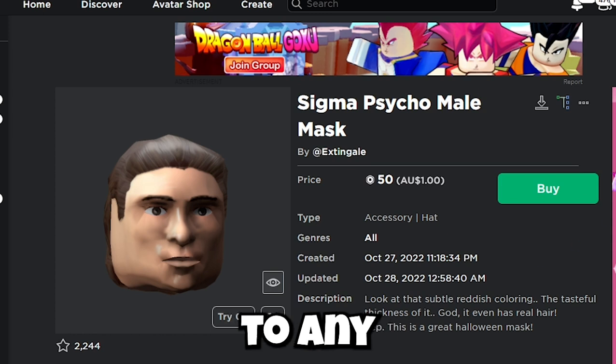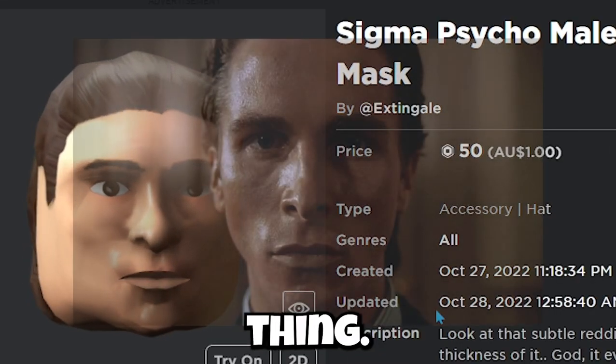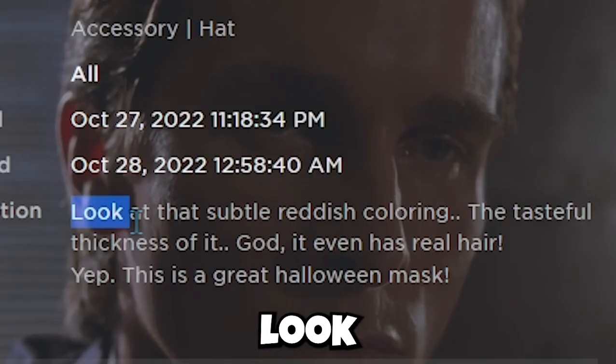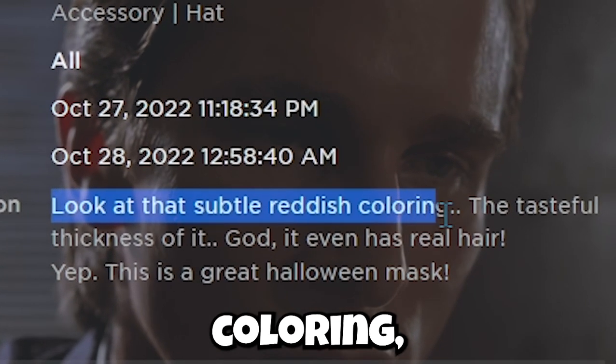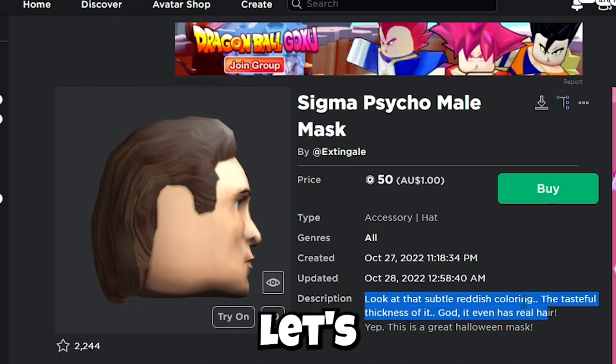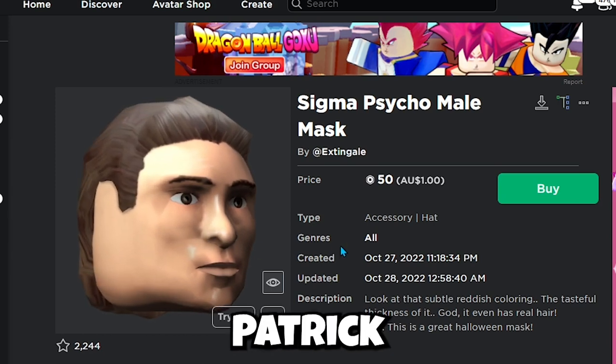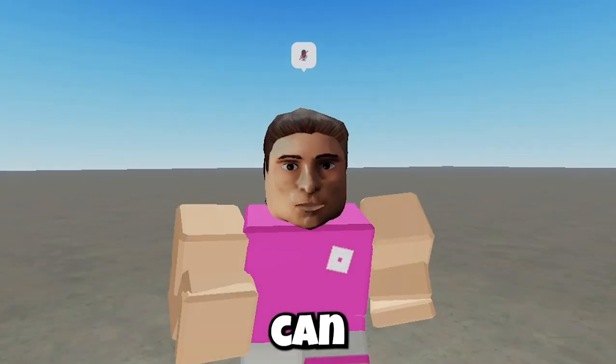The Sigma Psycho Male Mask is definitely not related to American Psycho at all. The description says: 'Look at that subtle reddish coloring, the tasteful thickness of it — God, it even has real hair.' Let's see what this hat looks like in game and see if it can make me feel like Patrick Bateman himself.